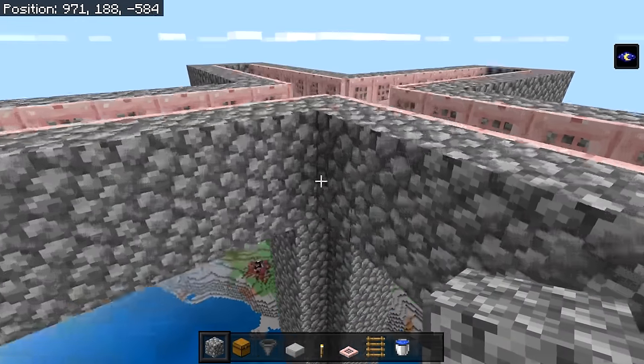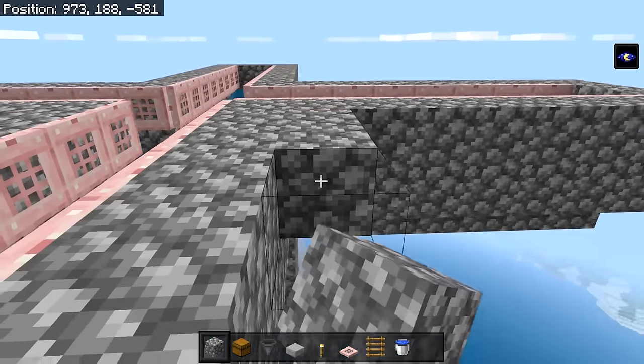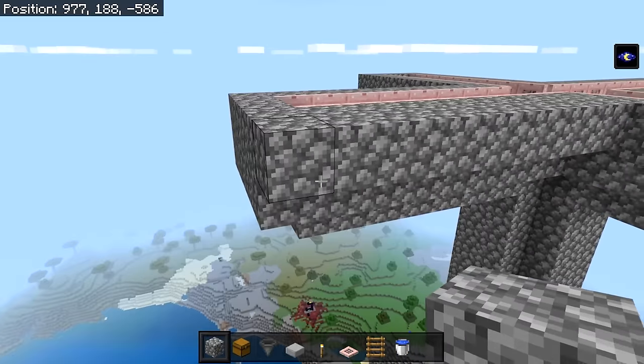Once we're done with all four corners, build these platforms in so that we have areas for the mobs to spawn.